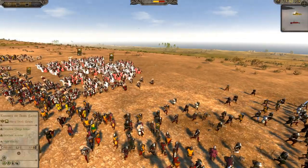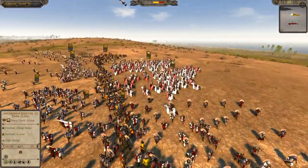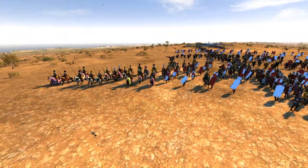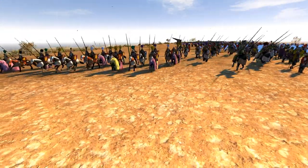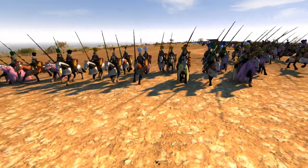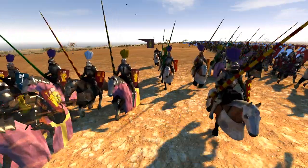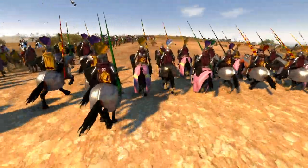I have four units of Knights of Trier, two going off in this direction followed by the Archbishop Elector of Trier. Look at these fancy colours he's got on — pink, purple, yellow, all sorts going on there. I don't actually know which one is him because they all have fancy uniforms.